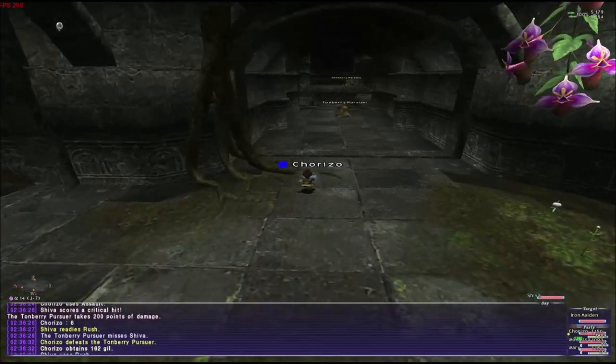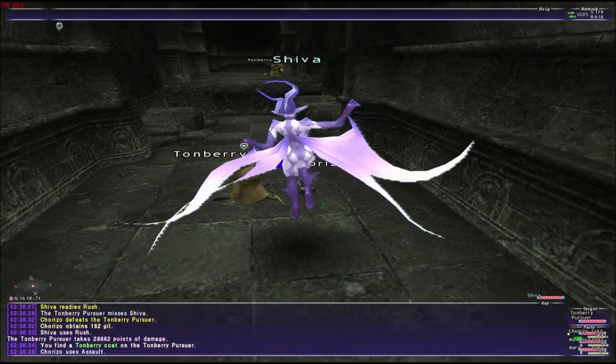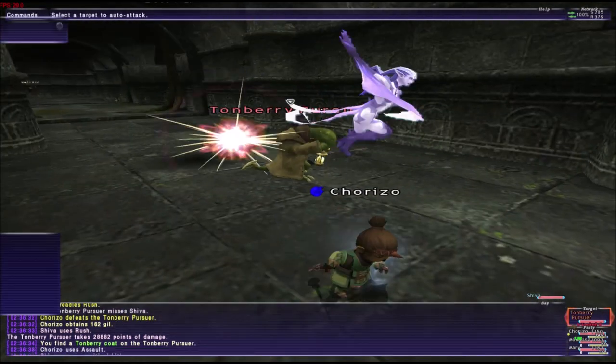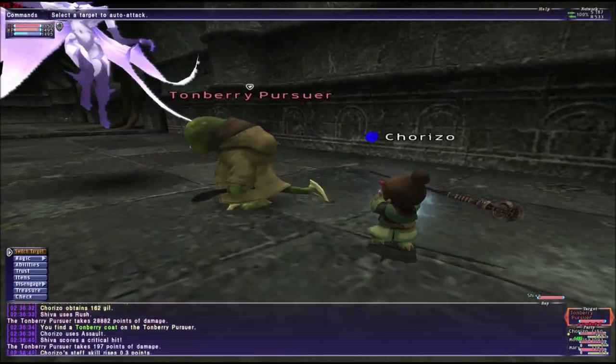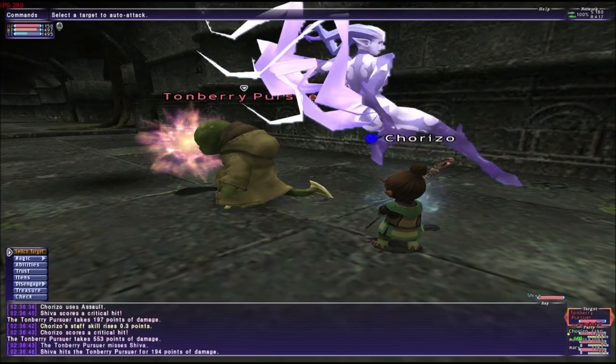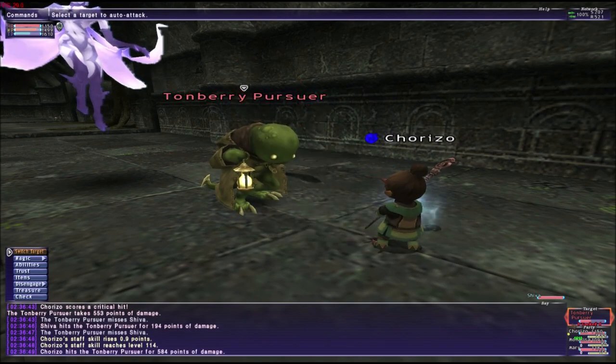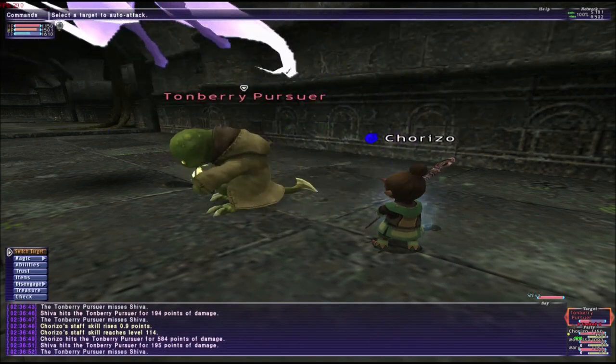There's another one over here I want to kill too. It took me about 30 minutes to get the drop — it's roughly a 2% drop rate. You can come over here; you can kill him in the well or at the entrance, it's up to you.